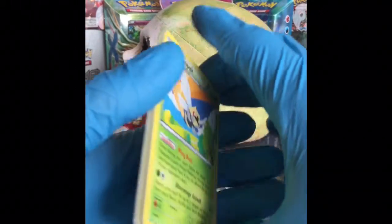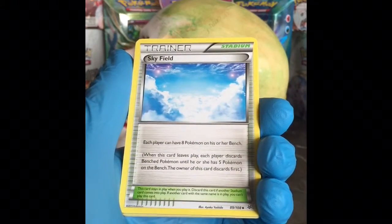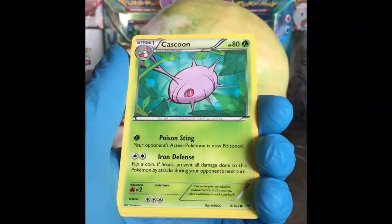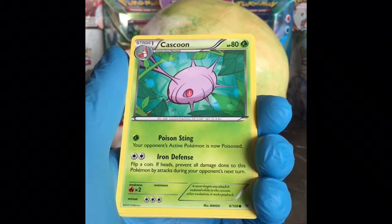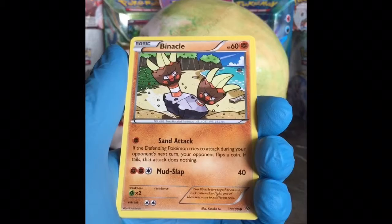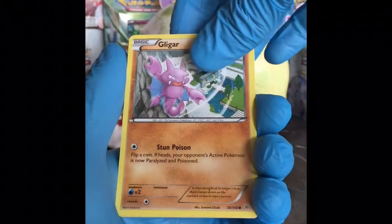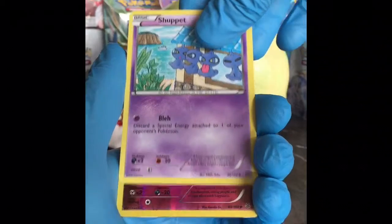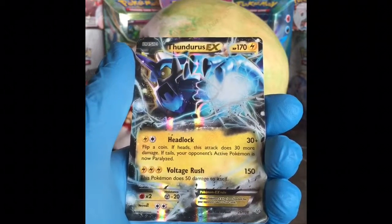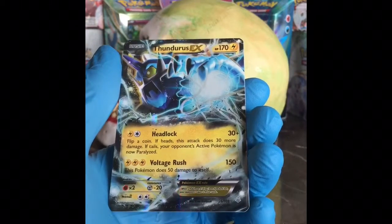Alright, our first card is Skyfield, Pharaoh, Cascoon — very clean art on that card, I like the boldness. A Meowth, kind of a cute card. Binnacle, Gligar, Shuppet, a Togetic reverse holo, and a Thundurus EX. Alright, another one to add to the list.